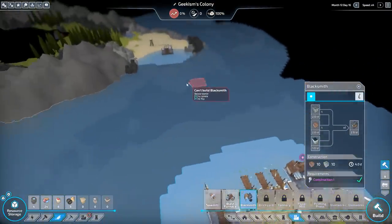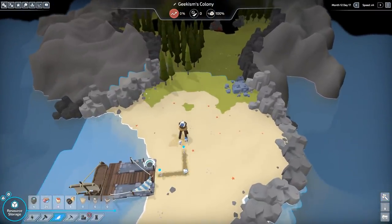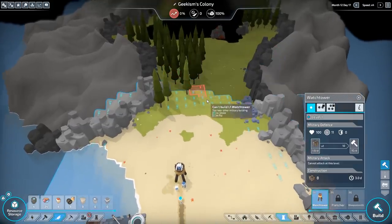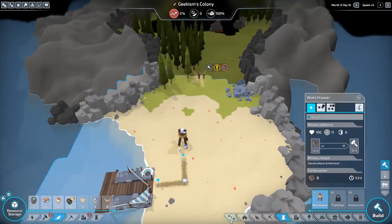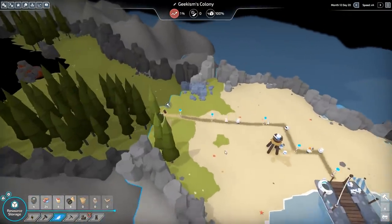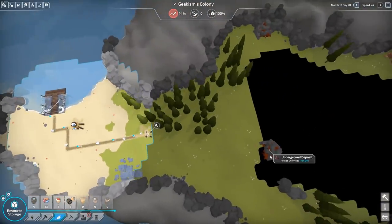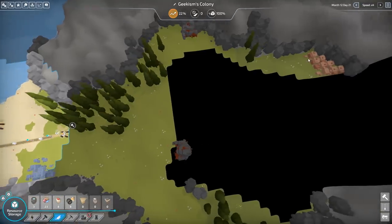We need a mine capable of finding coal. Let's just keep heading up here for a moment. I think they could maybe extend the reach of those watchtowers a little — I feel like the reach of a watchtower could be extended. We're going to need another one just to get to iron. Iron, iron, clay.